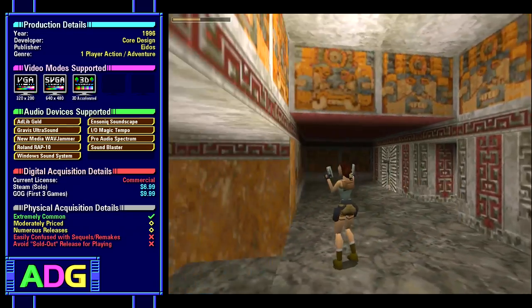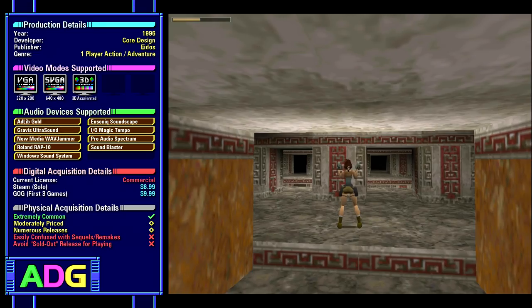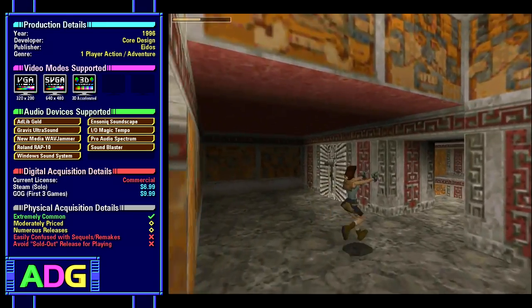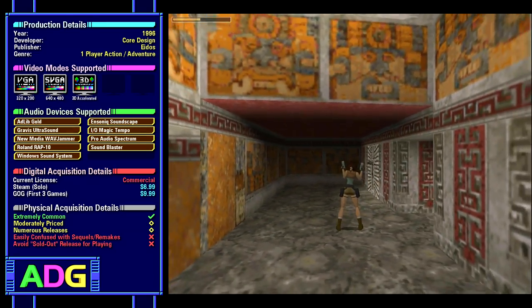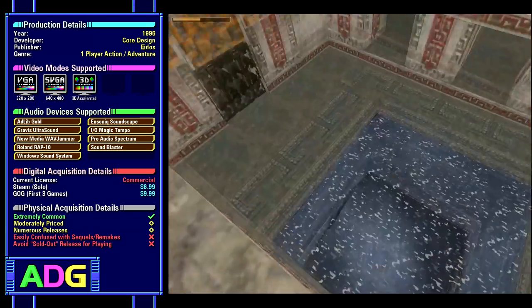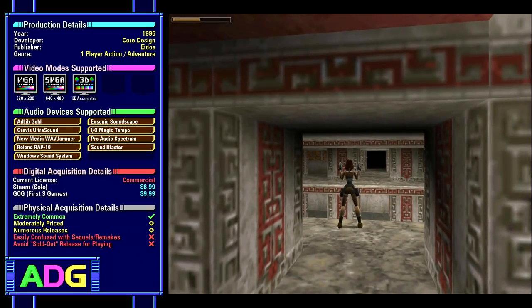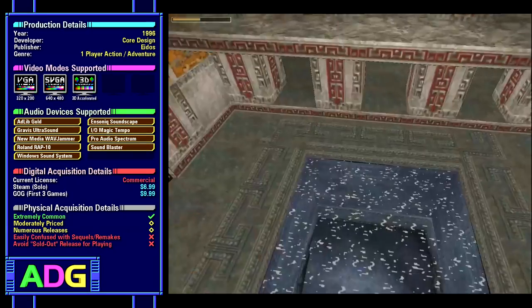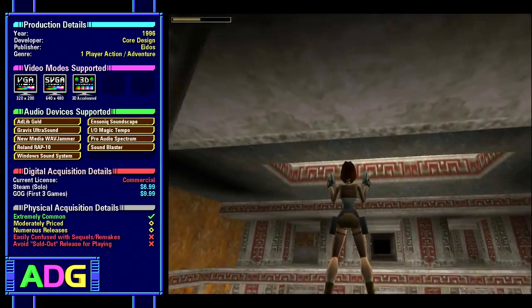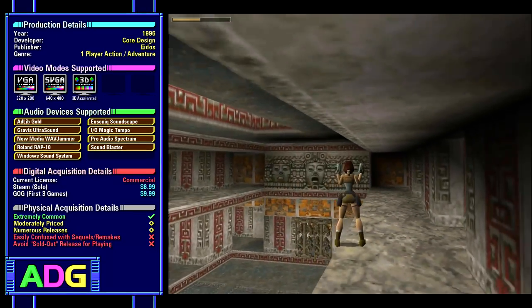If you just want the first Tomb Raider game and nothing else, you can get it on Steam for only $7. If you want the first three Tomb Raider games as a cheaper package, you can get that on GOG for only $10. However, I don't believe either of those come with the gold content, but there are patches and downloads out there for getting that extra content going if you don't have the original gold release, along with a slew of other fan-made patches to help get the original games working on modern systems.